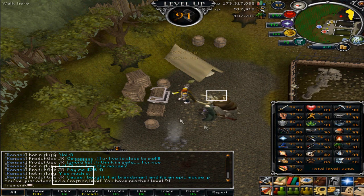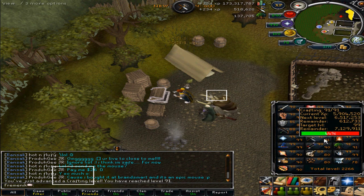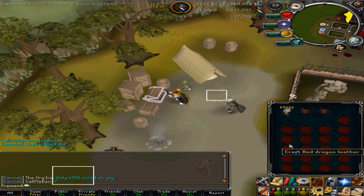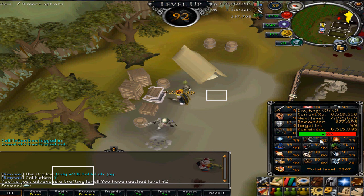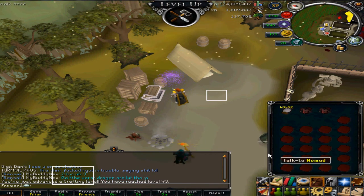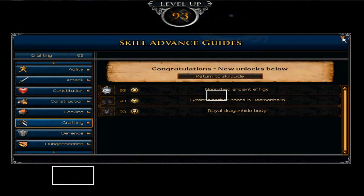I'm at 91 crafting, making red d'hide bodies — pretty good method. I've got 99 banked so I can't wait to gain levels. Here's 92 crafting. It's really easy — about 320k XP per hour — so I'll probably get 99 in a few days. Just got two levels in a few hours; I'm almost 700k till the next level, about two and a half hours away.